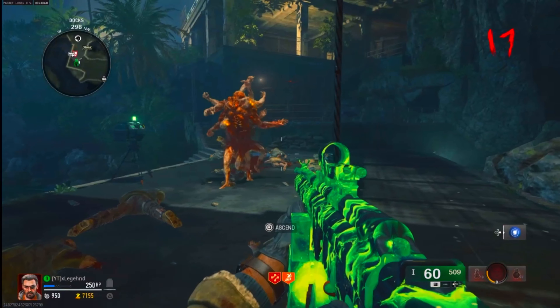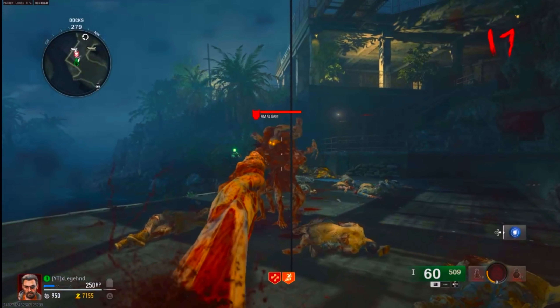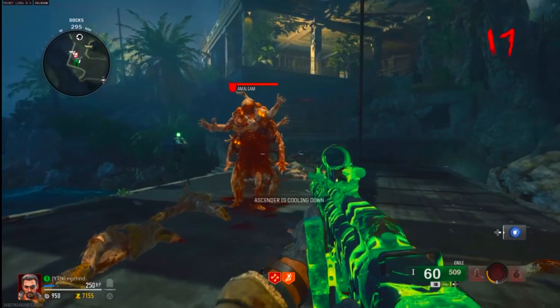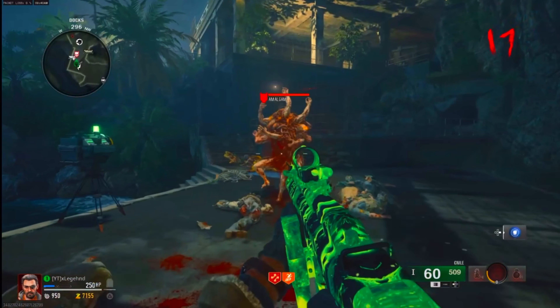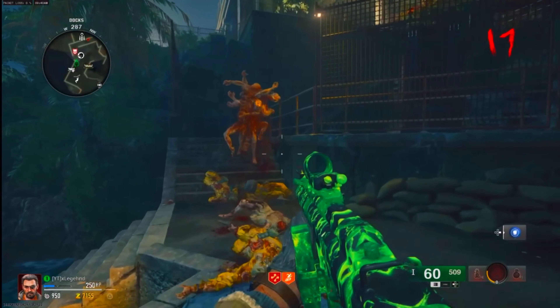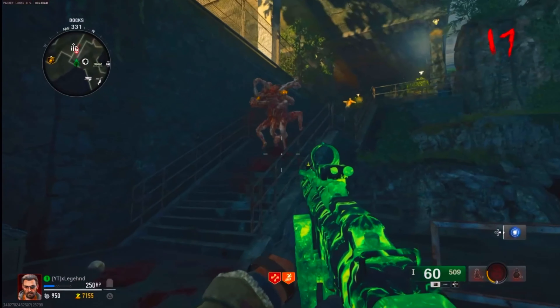Let me show you this Amo Gam glitch real quick. When you're on round 16, the Amo Gam will appear, and when he's about to grab you, you want to hold square and basically use the zip line. If you do this correctly, all the zombies will start to walk away from you, like you see right here. This glitch is amazing.